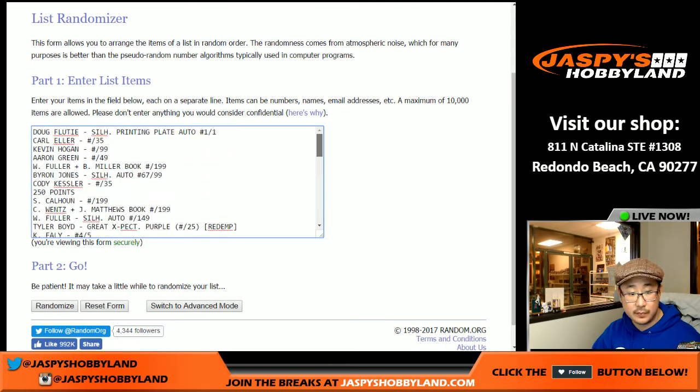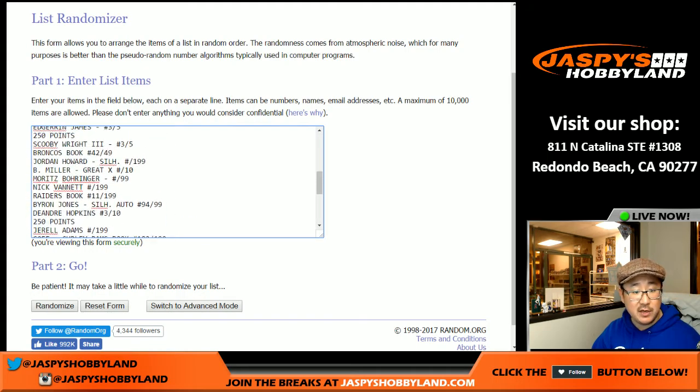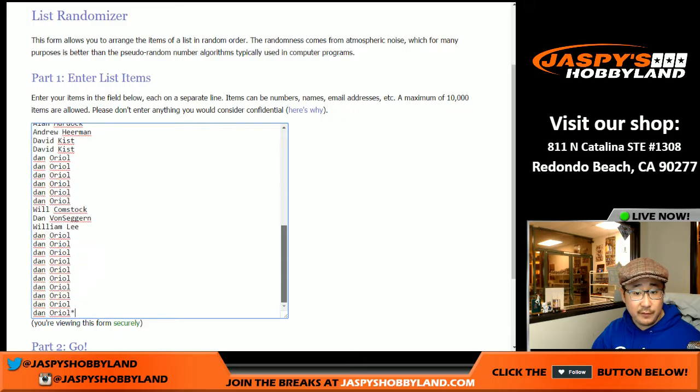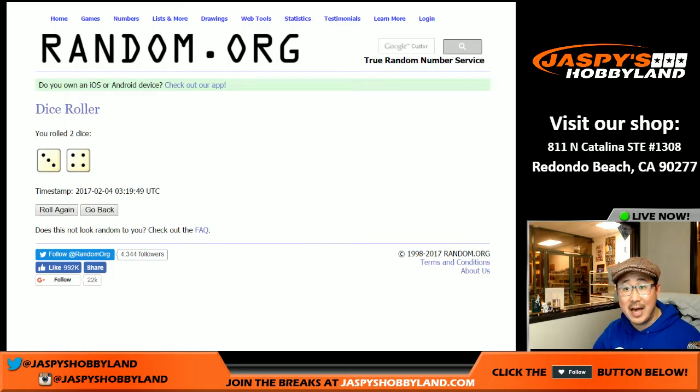50 hits exactly. Copied the list — there were a couple repeats like Byron Jones, so I added the specific serial numbers to differentiate, and same for books with different numbers. All 50 hits and all 50 spots are listed. Rolling the dice for each list — lucky seven: three and a four, seven times.